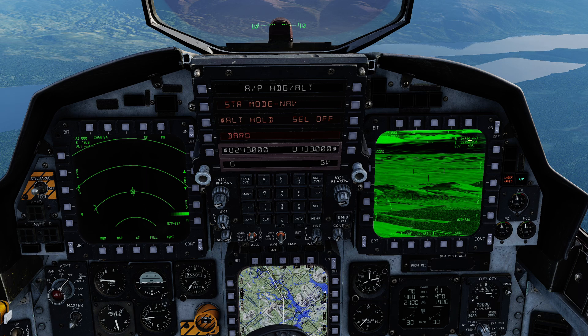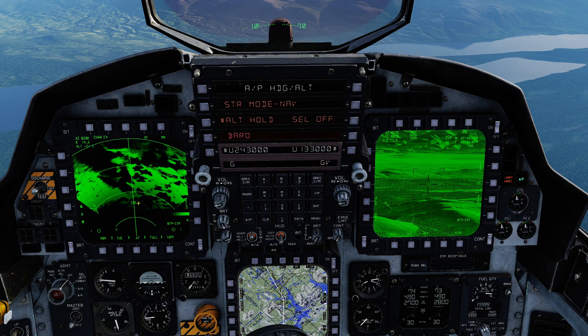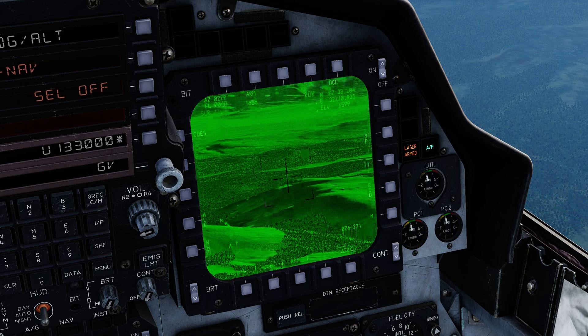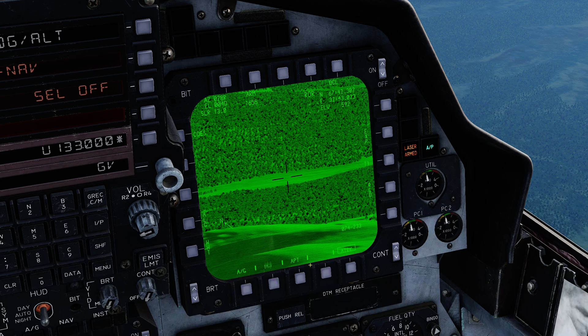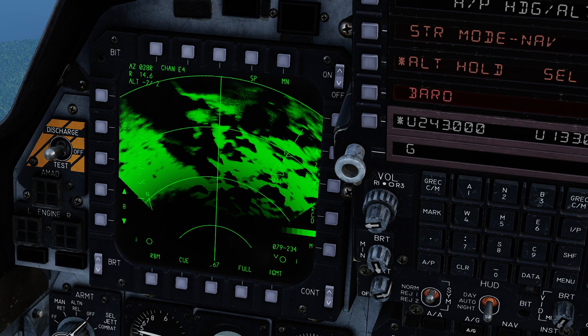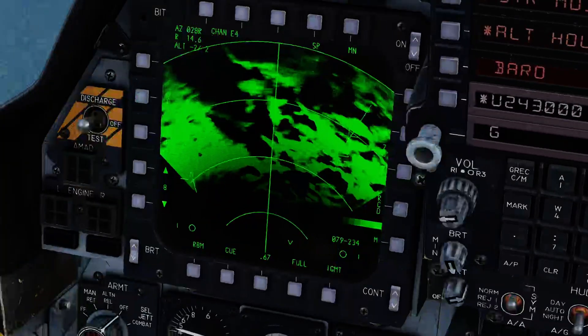I'll demonstrate queuing from the radar. If I press castle hat switch left long I have control of the radar, and with my radar cursor set to 'queue' I can move the cursor over something and depress the TDC. The pod immediately turns to that position and it says 'queue' on the radar. The current queue switches to 'radar,' indicating where the queue came from. With castle hat switch right long I have control of the pod again — I'll FOV in, refine the position to this location here, switch the cursor to target, and depress the TDC. It says 'designate' and on the radar we have the standard target designation symbology.